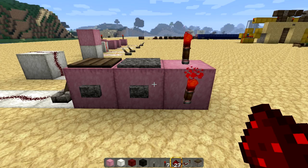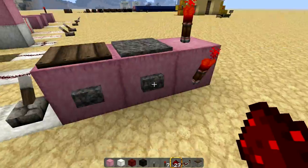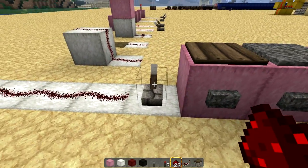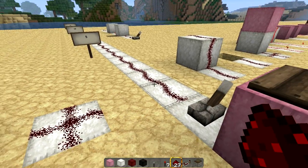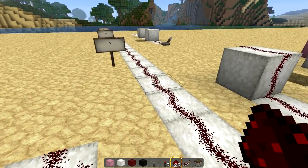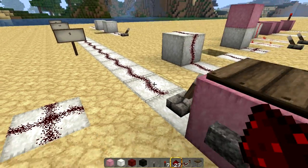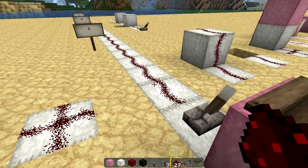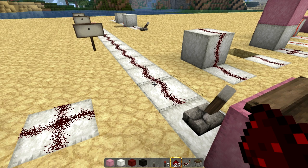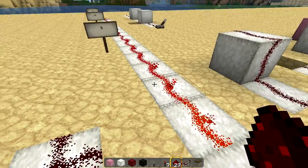Redstone wire requires a power source — that can be torches, pressure plates, buttons, or levers. Redstone has a powered state and an unpowered state. For those who understand binary, that would be one and zero. That's basically the foundation of computers, and you've probably seen videos where people have made computers in Minecraft using this.